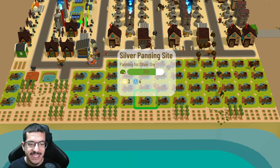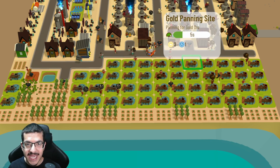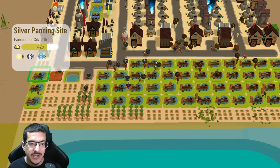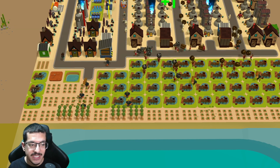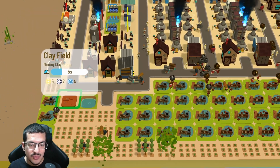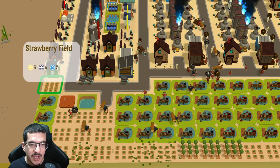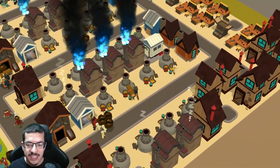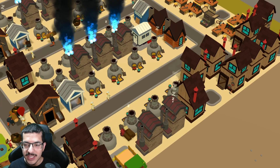There are a total of 22 tree farms, 27 copper panning sites, 21 silver panning sites, and one gold panning site. All of them are on a green timer with the exception of one silver panning site which is on a yellow timer because it's being affected by one shade. There is one clay field and one strawberry field.